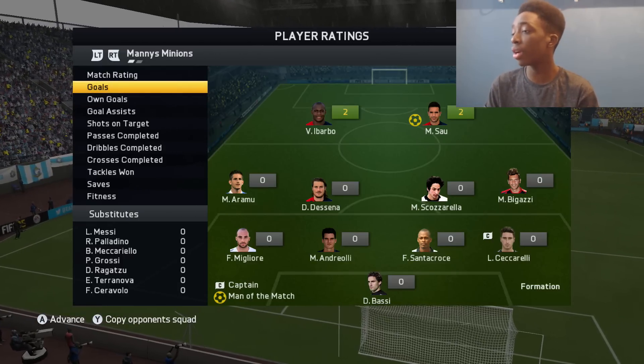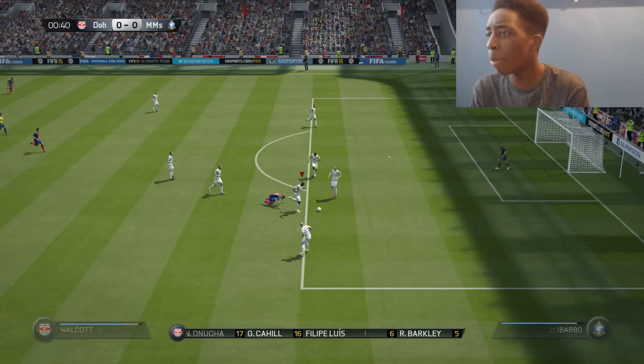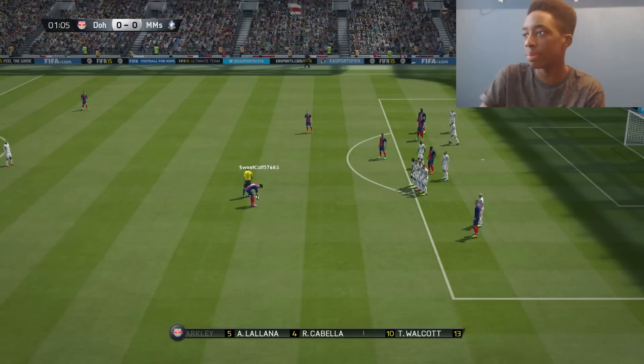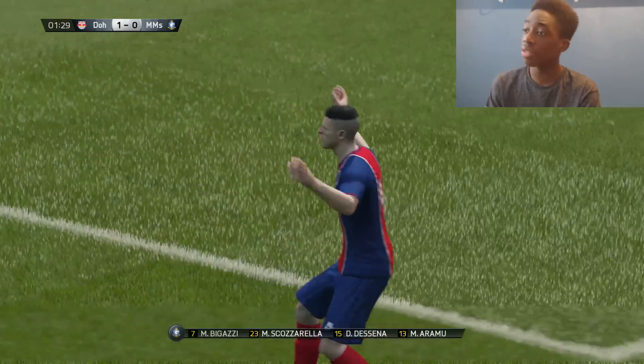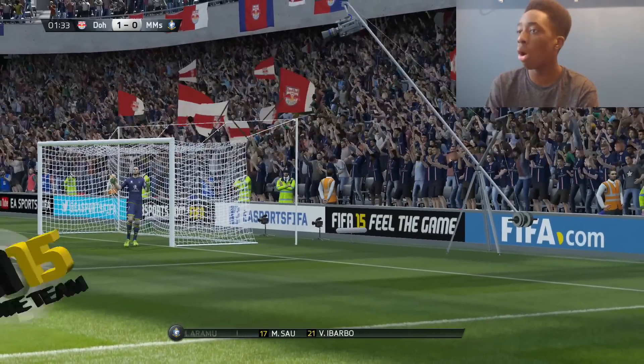Moving into the next game, we face a very sweaty side — Onua and Cahill at centre back, Walcott and Alia on the wings, and Diego Costa up front. It's going to be a tough game. Early on it's Walcott versus Ibarbo — Ibarbo shows no mercy but gives away a free kick. The opponent whips it in and scores — so much for the clean sheet, that's already gone. We have to score a whole load of goals now.